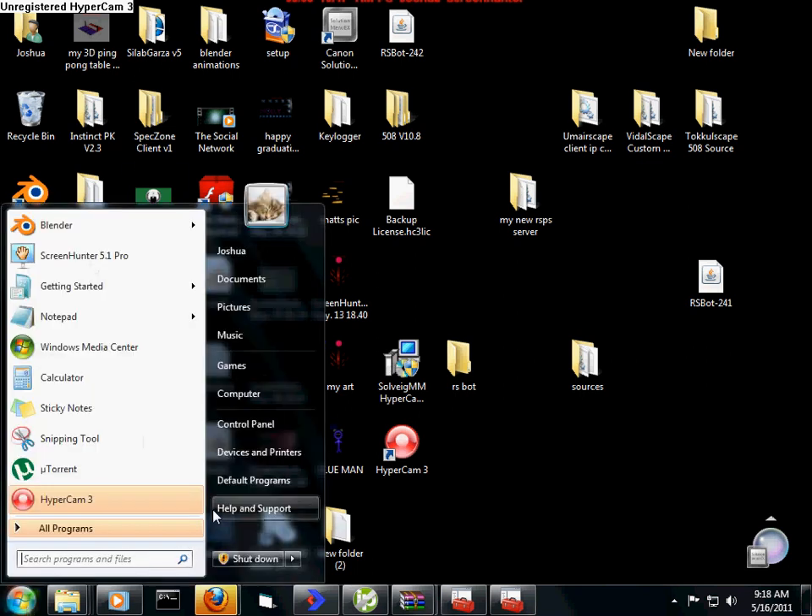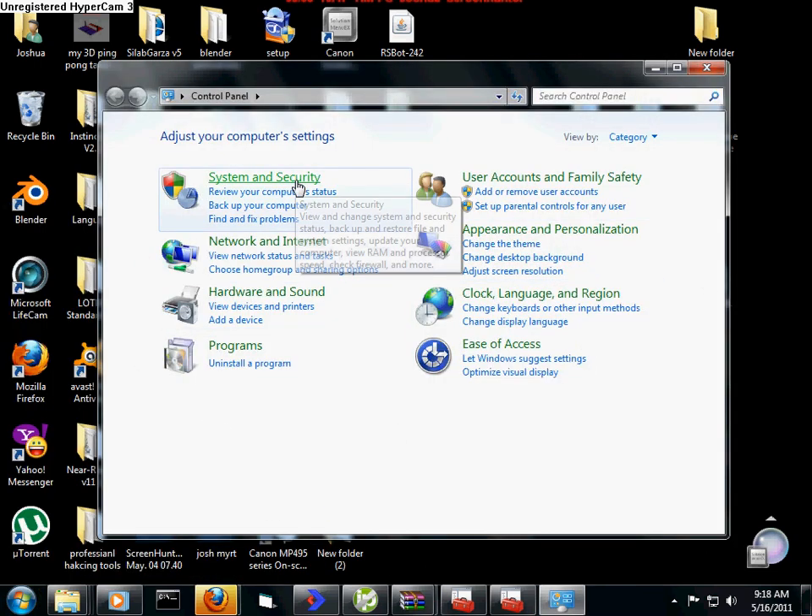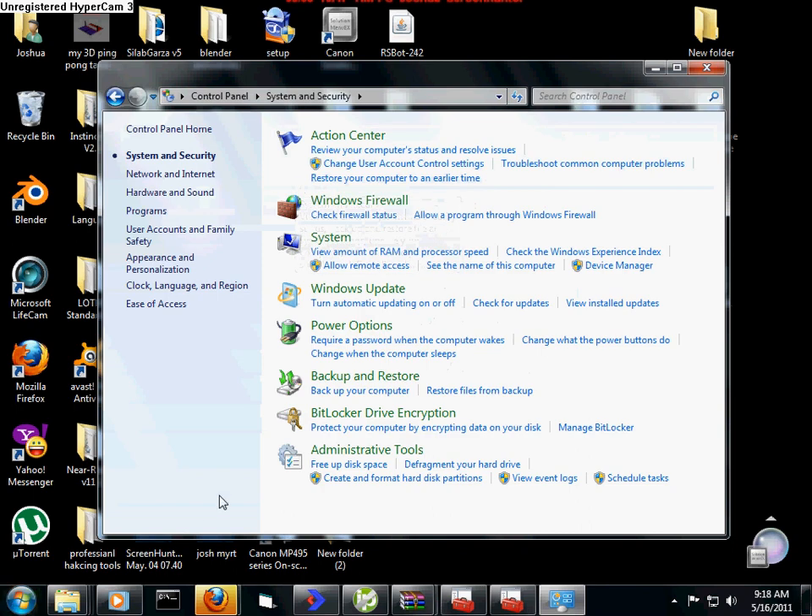Pretty much you go to Start, go to your Control Panel, click System and Security on your left hand side, then click Windows Firewall.